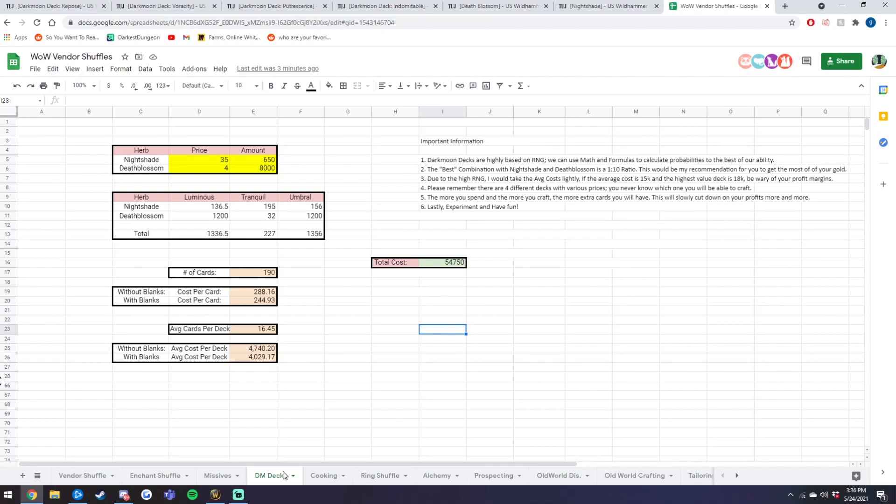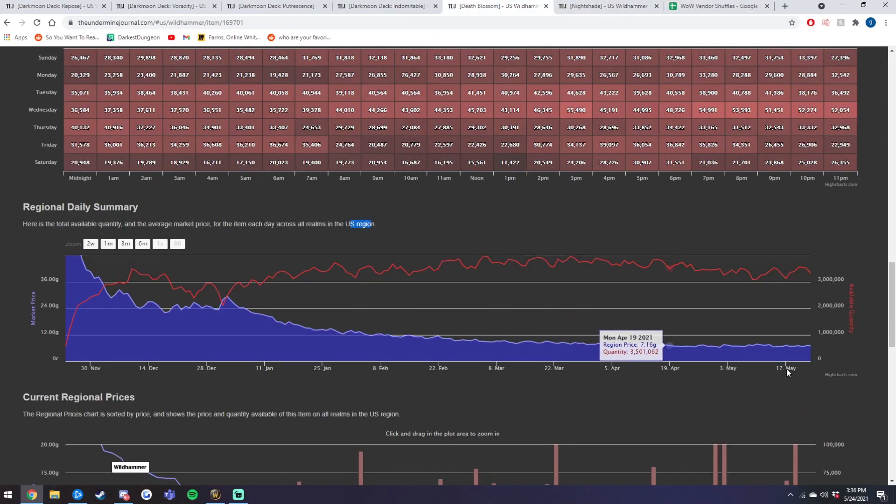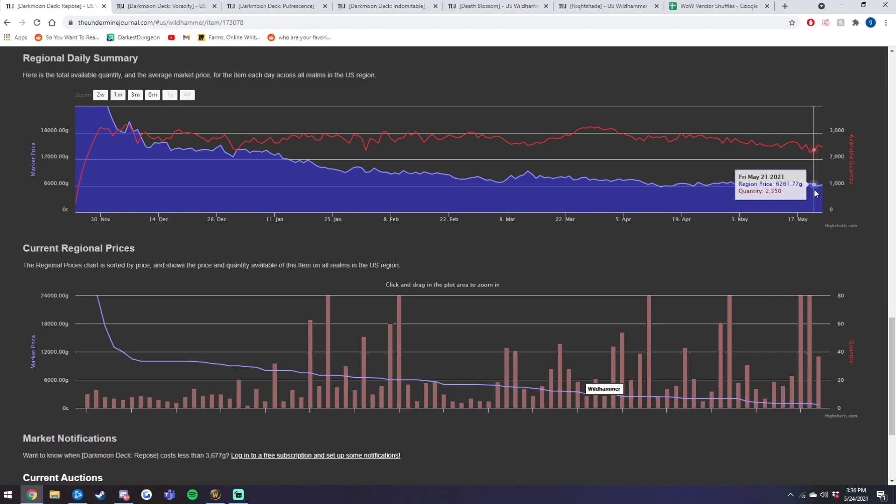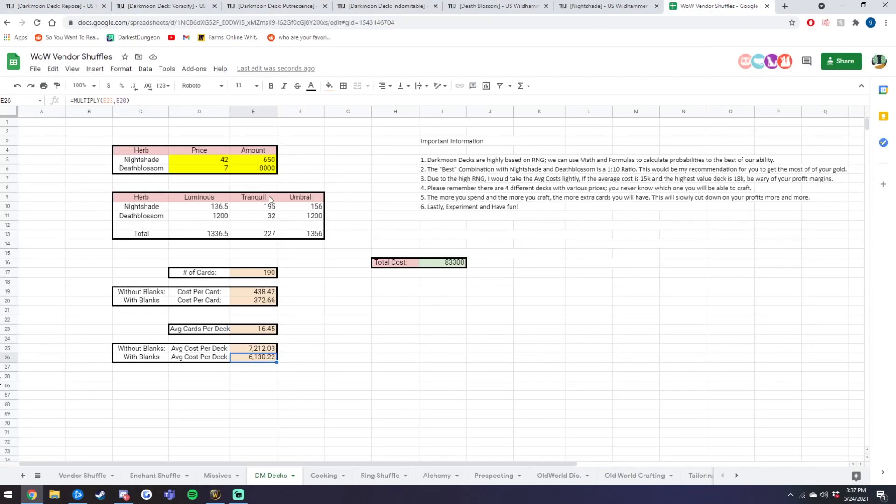If 3 out of the 4 Darkmoon decks are above the average cost, it is very safe to go crafting. Now using the actual region averages — about 7 gold for Deathblossom and Nightshade at about 42 gold — the average cost per deck goes up to about 6k. The Repose decks at that cost are basically making only a couple gold profit after Auction House cuts, but the other 3 are still making anywhere between 2 to 6k profit, so it's still definitely worth doing. Keep in mind someone reset my herbs today, so my Deathblossom is sitting at 15 gold instead of 4 — definitely want to keep an eye on this.